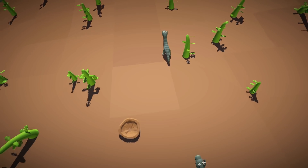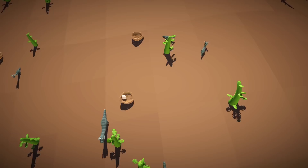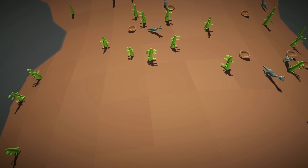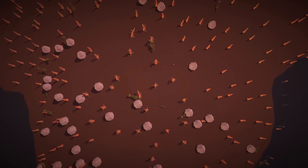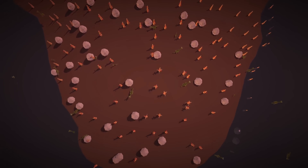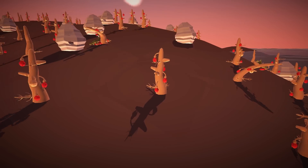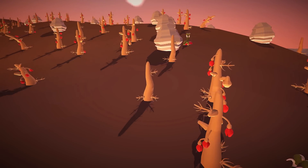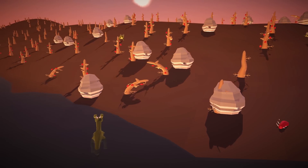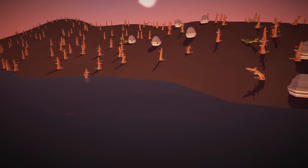Whenever I add a bit of extra complexity to the game, like the nests and hibernation mechanics I just explained, I am constantly worrying about how I am going to teach all this to the player. I can come up with cool mechanics all I want, but if nobody gets it I might as well not have implemented it. During playtesting sessions, my expectations about what is clear and what is not are proven wrong all the time. I don't know about you, but I personally rarely take the time to actually read tutorial text boxes. Instead, I am always on the lookout for more intuitive ways to communicate how a system works.